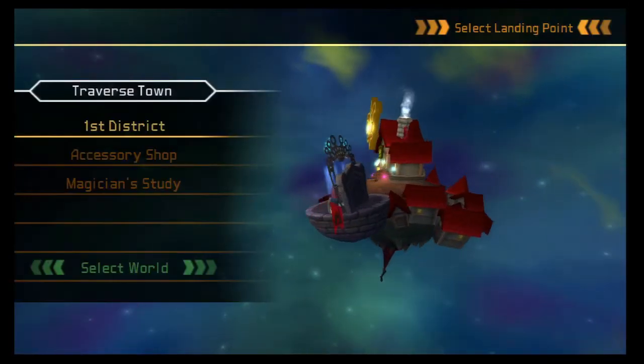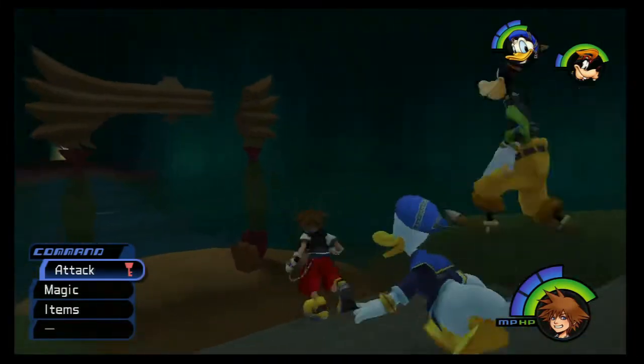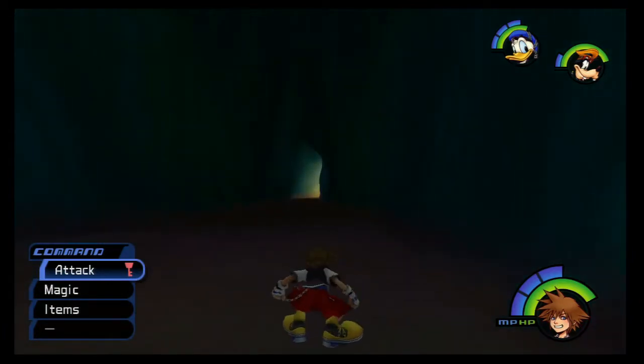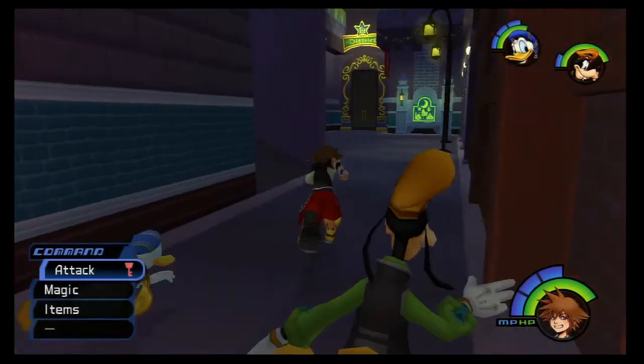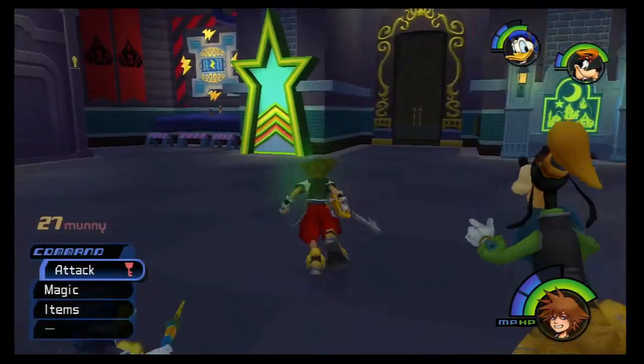Since we're already at Traverse Town, we don't need to drive back through Gummi space. Let's go to the Venetian Study — that's closest to where I want to go. I think some of the Heartless should be back by now, and that'd be good because we could use some experience points for Sora. Now that we have the Thunder spell, yeah, we've got enemies! Thunder has a nice little area of effect — I love it. And Goofy got a Defense Up, I'll take it.